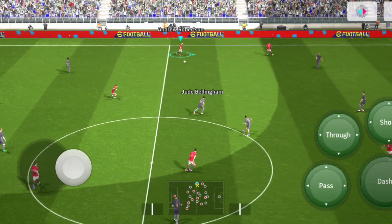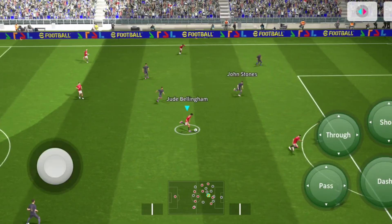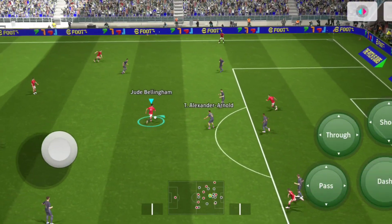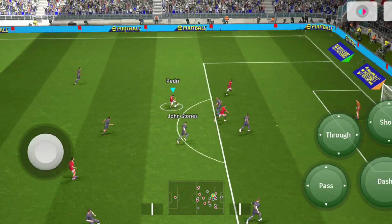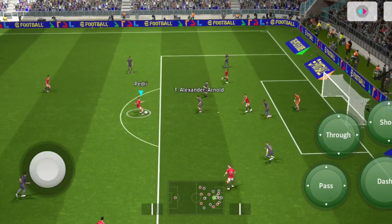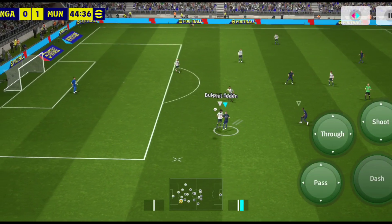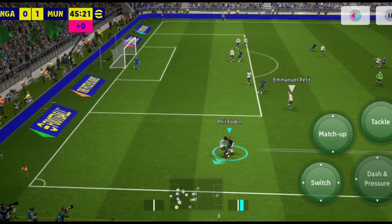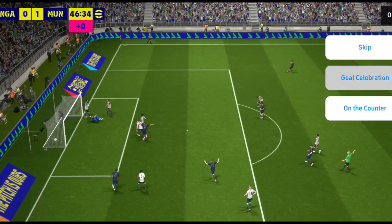Players with high dribbling stats are able to do it with way smoother animations than players who are not very good at dribbling. It opens up small space. You can change direction and reaction to the direction, then take the shot. If this video helped you out, let me know in the comments so we can keep doing more. Have a good one, cheers — I'll see you in the next video.